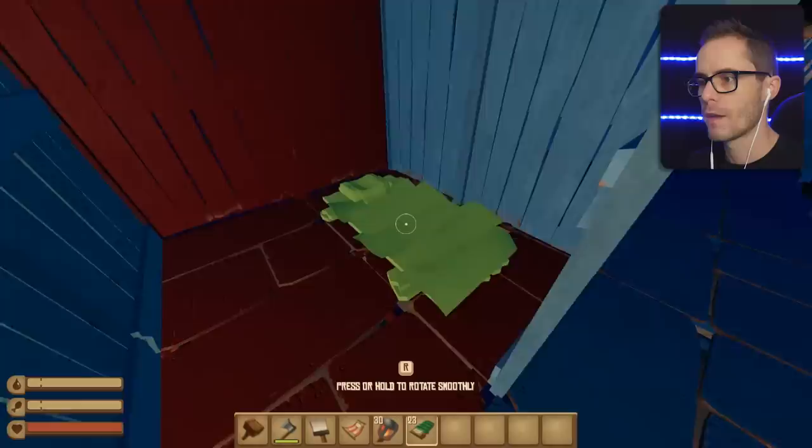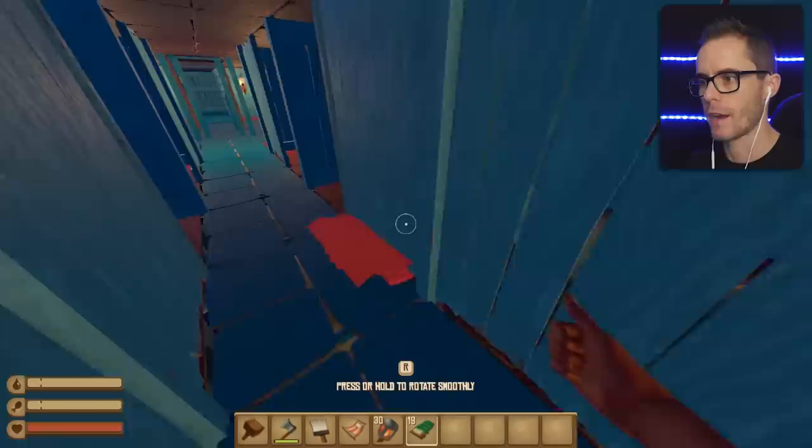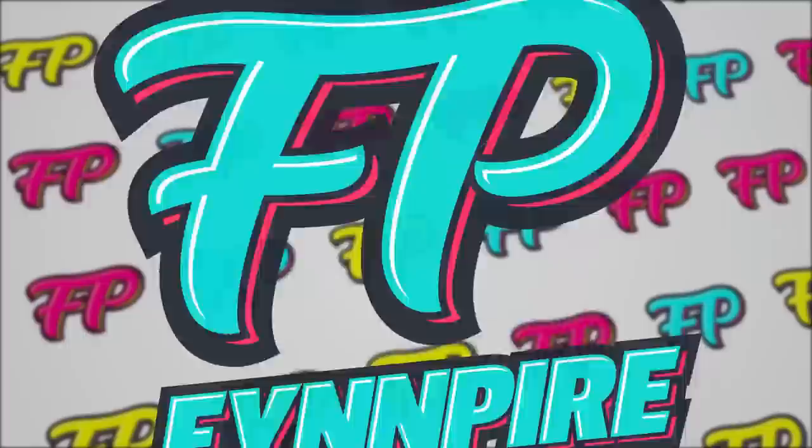This way, people can say, oh my god, Finpire made a Titanic in Raft, complete with cabins. That's right. That way, if I ever get any friends and I play some multiplayer, they'll have somewhere to sleep.